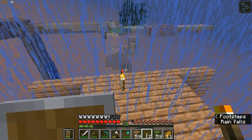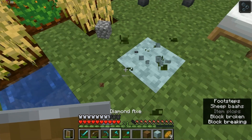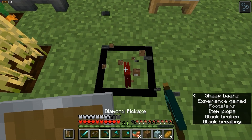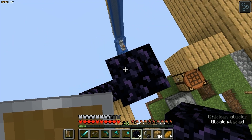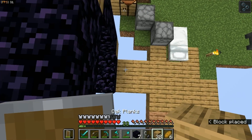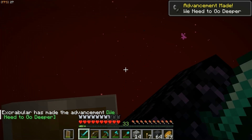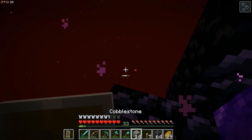I wasn't getting any obsidian from my one block, so I couldn't go to the nether, and I didn't have any other way to get obsidian. But once I started getting obsidian from my one block, I would be heading straight to the nether. Thankfully, I soon managed to get 14 obsidian — I used 10 to make a nether portal, and kept 4 for an enchanting table. In the nether there was absolutely nothing, so I had to make my own platform and use that to get zombified piglins, piglins, and hoglins.